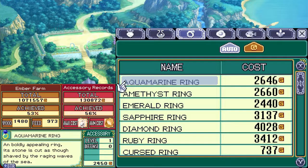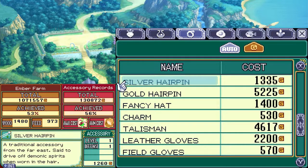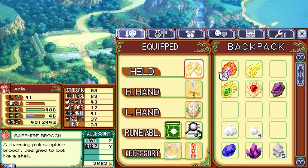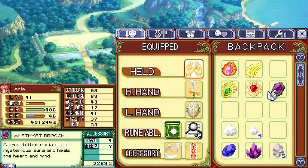There's one I omitted - the aquamarine brooch - I believe I already made that one, so I'll double check. I have enough gold for it, but if I can save gold I'd rather do that. Yep, I've done the brooch already. The sapphire brooch is a charming pink sapphire brooch designed to look like a shell. The diamond brooch is a gold brooch set with a diamond. The emerald brooch is set with a large emerald. The ruby brooch sparkles like a star in the sunlight. The amethyst brooch radiates a mysterious aura and heals the heart and mind.